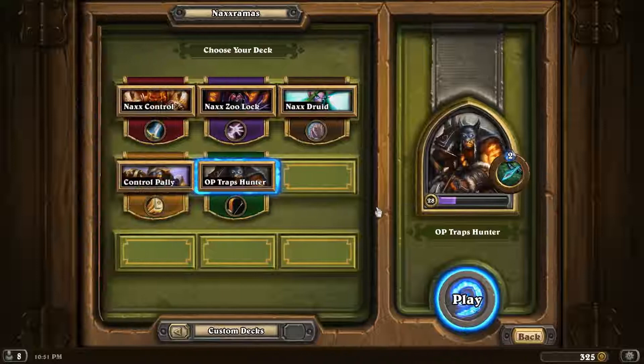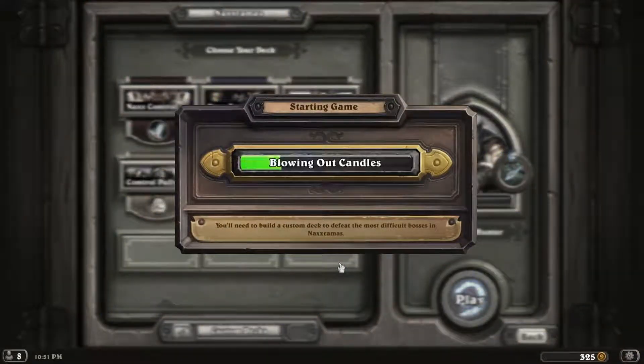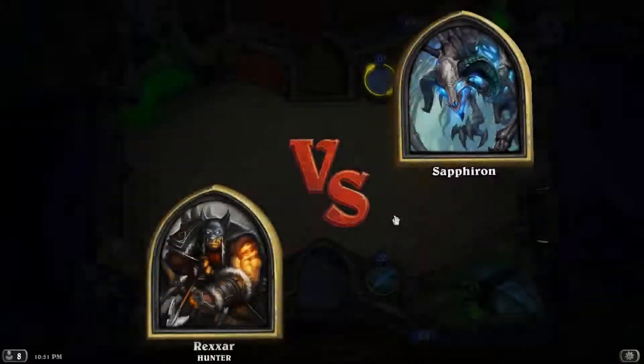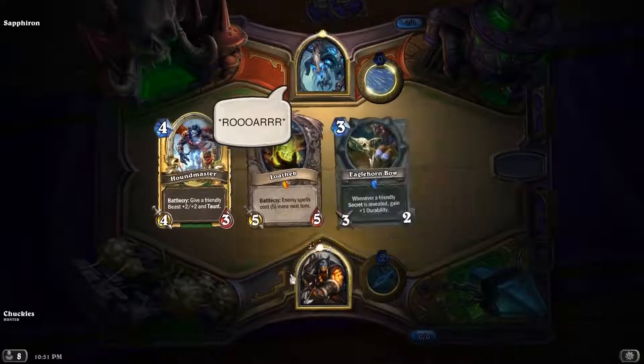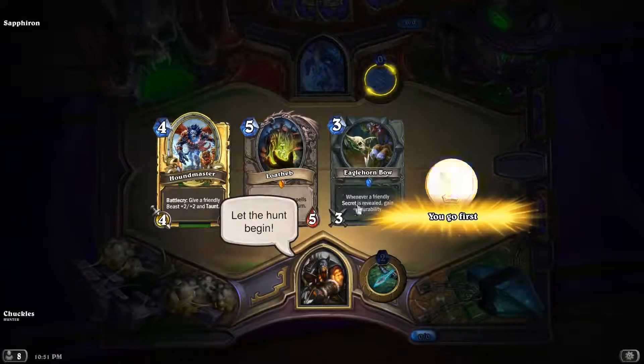I am a little late on it, so I apologize. Let's see what we're gonna use — you know what, let's try the Traps Hunter. It'll be good with the mad scientists and pulling out all the secrets. This deck is completely dominating the meta right now, just killing the game. I'm gonna keep the Eagle Horn Bow — my whole deck revolves around this bow.